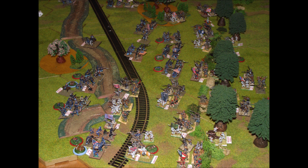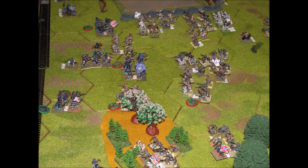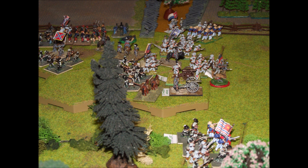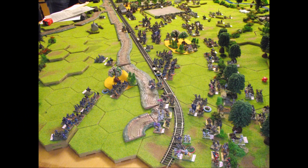On the Confederate left flank they're now beginning to push the Union forces back quite substantially. The initial Union attack has faltered and they're steadily retreating. In the centre the Confederates are also beginning to run out of steam as more Union reinforcements arrive, and those reinforcements begin to push the Confederates back.